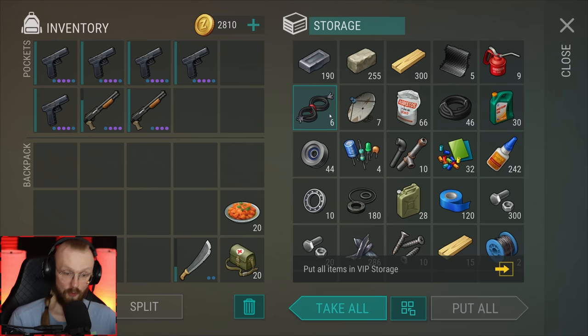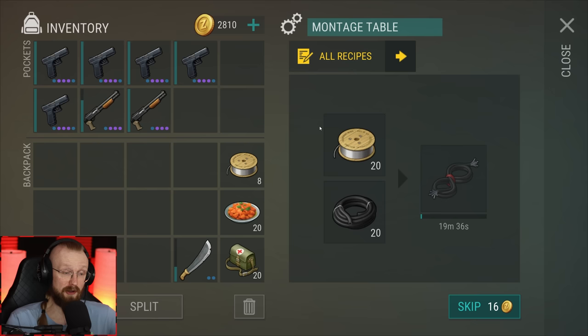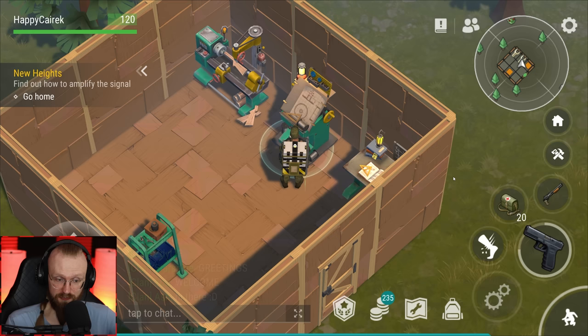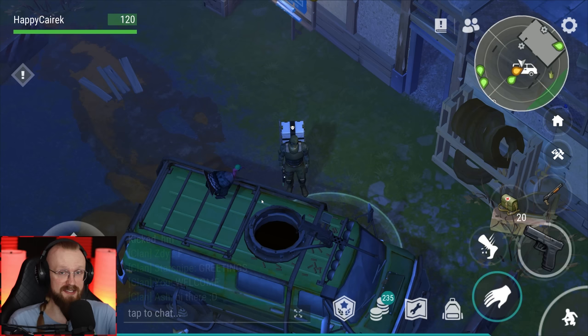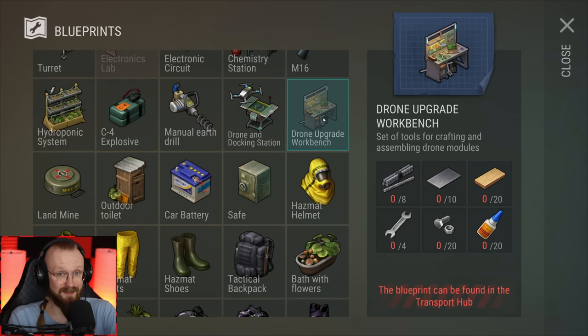I already have six of these aluminum cables and some rubber hoses, so that's better than nothing. I'm going to fire up this montage table and start getting aluminum cables because we need 40 of them to unlock the transport hub. Now let's check out the settlement because more and more updates are going to be connected to it. If you're not playing here yet, you'll probably have to — because the drone docking station and drone upgrade workbench require you to play in the settlement.